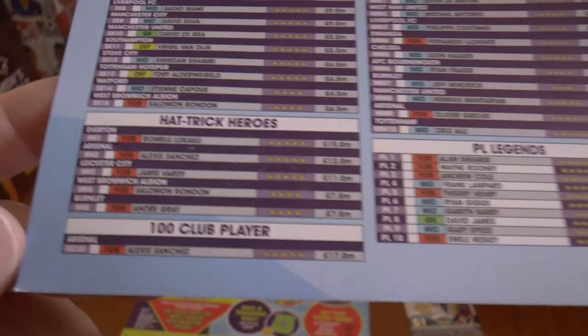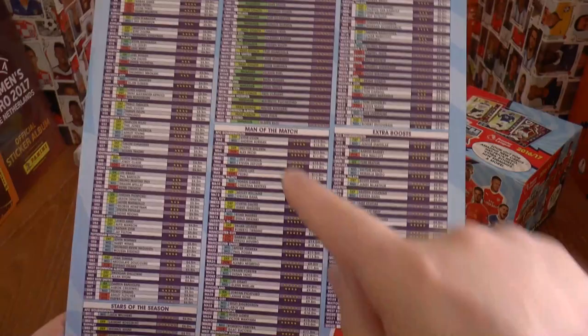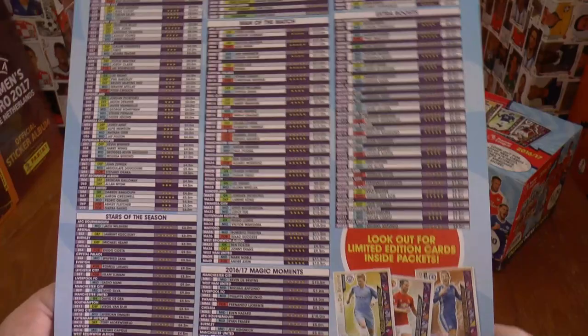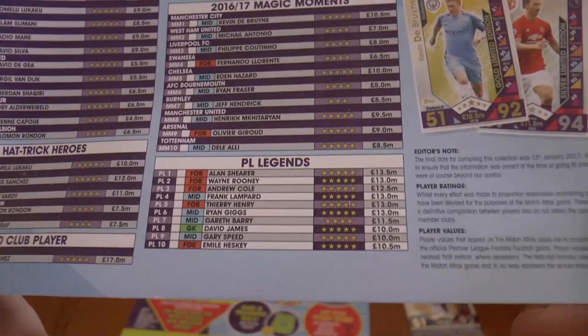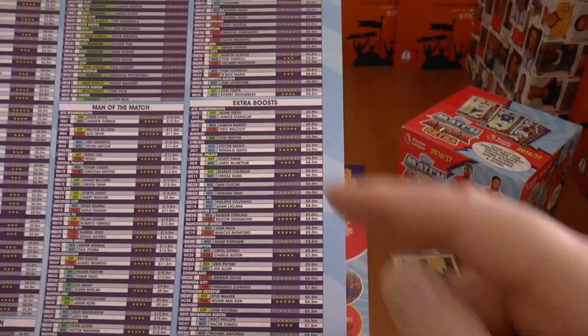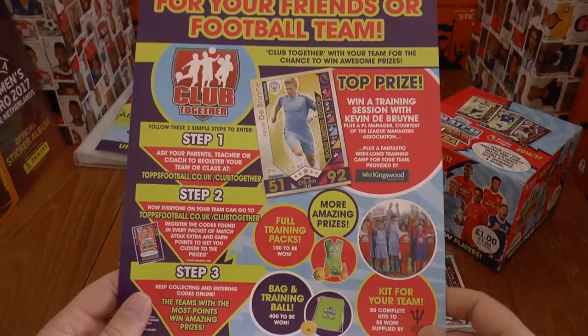If you watch our mega tin video, you can get every single one of those 15 stars of the season in there. We've got five Hattrick heroes for the season. The 100 Club player is, quite rightly so, Alexis Sanchez of Arsenal. Got all the managers one to 20 who were in the 2016-17 season. 40 Man of the Matches — it always seems a lot to me for the Match Attax Extra collection. You can order those Man of the Matches online at Topps Direct for 35 pence each, free delivery. Then we've got the 2016-17 Magic Moments, Premier League Legends of the game, and how exciting — Emil Heskey, a Premier League legend. Unbelievable, absolutely superb.